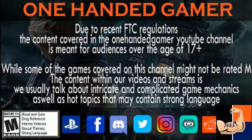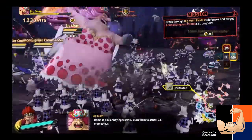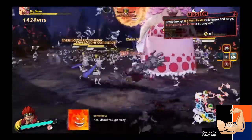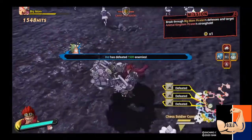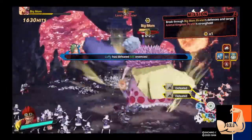Today I'm going to show you guys how to defeat Big Mom in the Land of the Wano, one of the last islands. There are two of the four emperors that still stand in the way. This is mission four, and the whole mission takes place on defeating Big Mama.